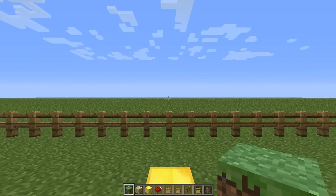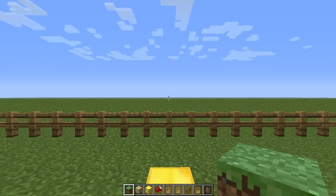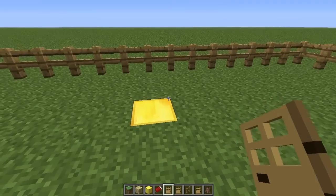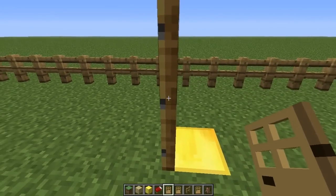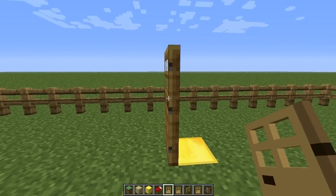Villagers will breed completely dependent on how many houses there are in the village — not necessarily doors, but actual houses as Minecraft defines them. To show you what a house is, we'll start here in the demonstration area. This gold block is going to be the door block. The first thing a house needs in Minecraft is a door — you can see this door opens over the gold block.